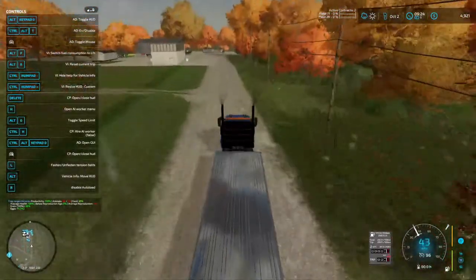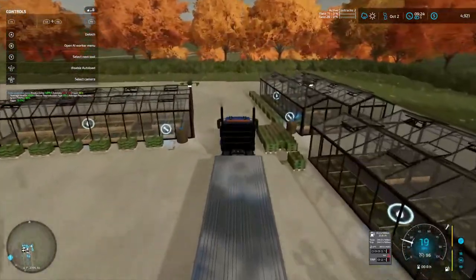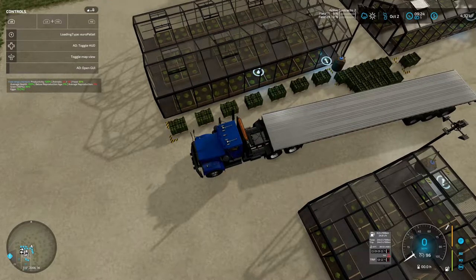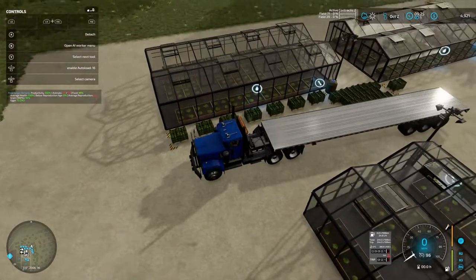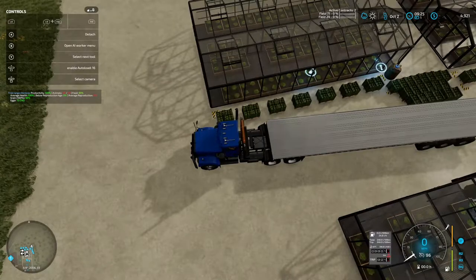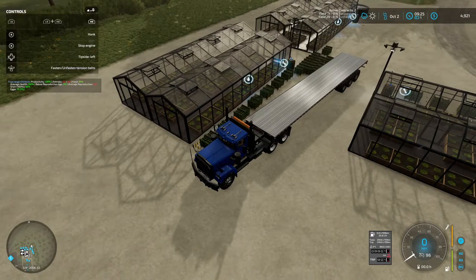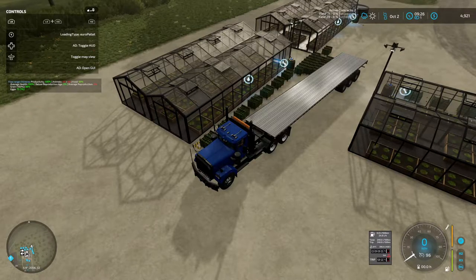Pull up here and get our pallets that we want. Hopefully it'll fit right there. Enable auto road 16 — not close enough. Looking at keyboard controls — looking for R. Tip side left, change it to right then hit R. Ain't got nothing. I guess it's not hero pallets — got to be something else. Man, wasted money there.